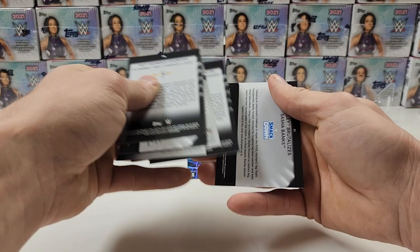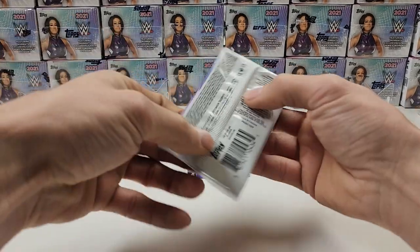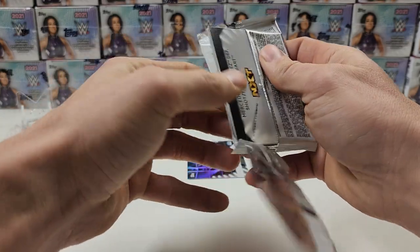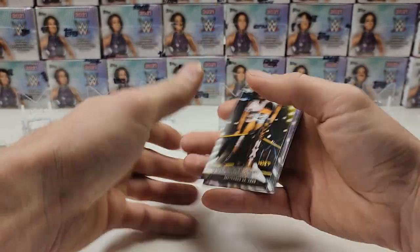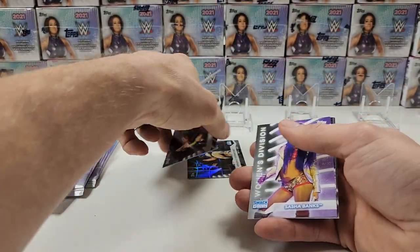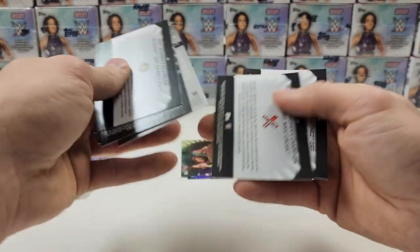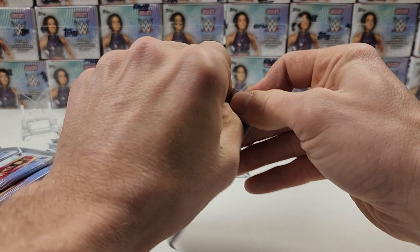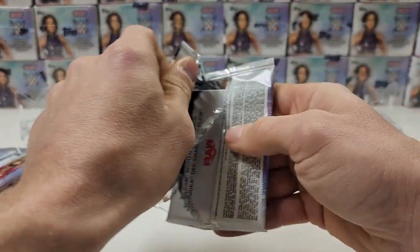First box we've got an Alexa Bliss. I can't remember who the other two autos were off the bat, but it's pretty good — three autos out of eight boxes, basically ten-dollar boxes. Sasha Banks here too. I'll just check the backs for color parallels and pull anything I see; I'll check for serial numbers later if this takes too much extra time.